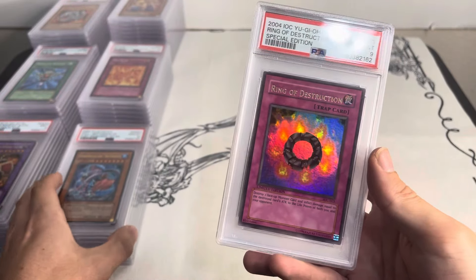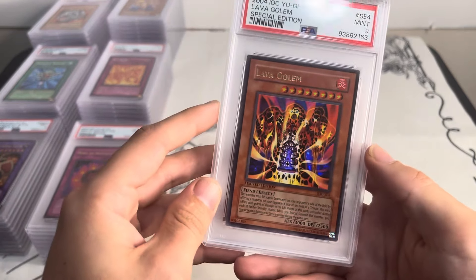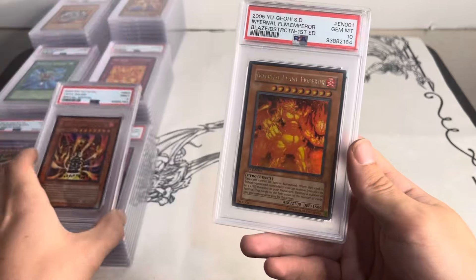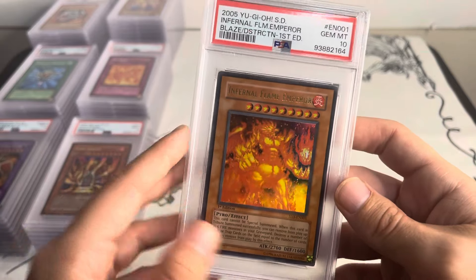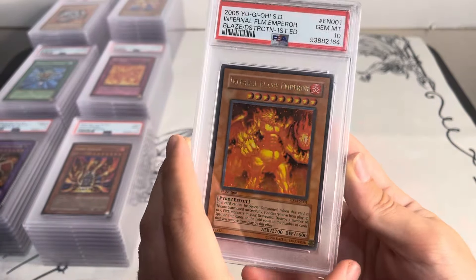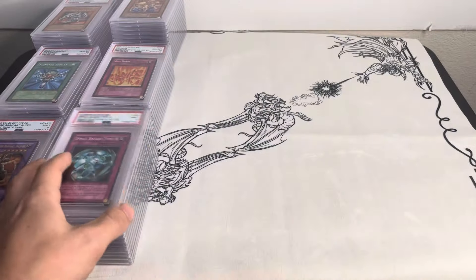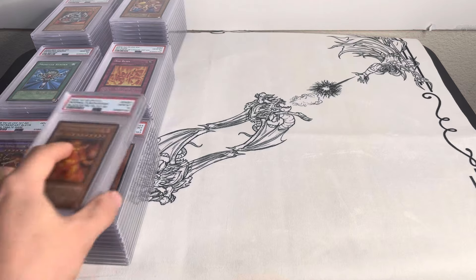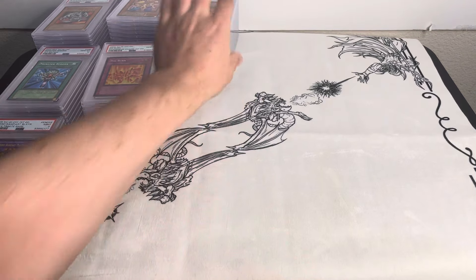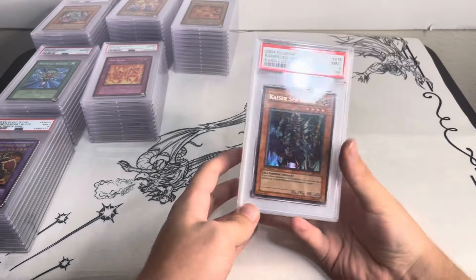Some really cool old starter deck stuff: Fury from the Deep, Neo-Daedalus, Ring of Destruction — I think there's another starter card in a second. Special edition Lava Golem from the Invasion of Chaos special edition back when they used to do special editions. Infernal Flame Emperor — really nostalgic for me, I really like this card, opened the structure deck back in 2005. Spell Shield Type-8 from Magician's Force first edition. We're probably a little past halfway — most of the good stuff was in those earlier piles but there are still a couple cool cards.